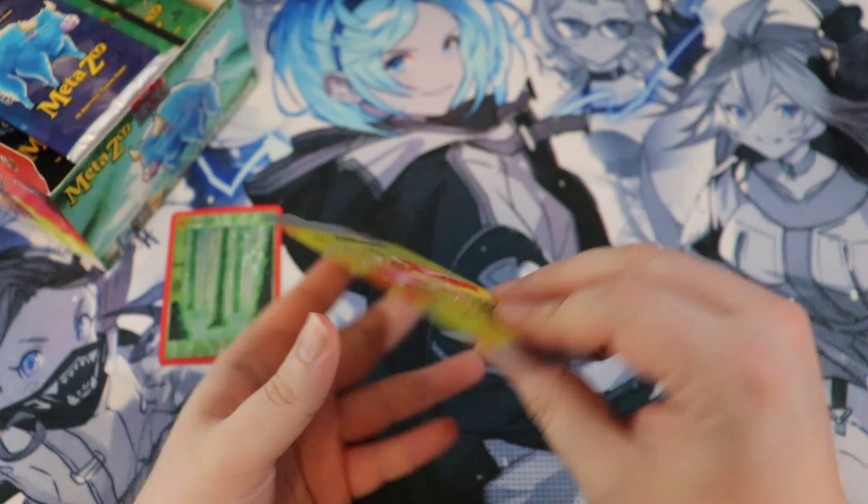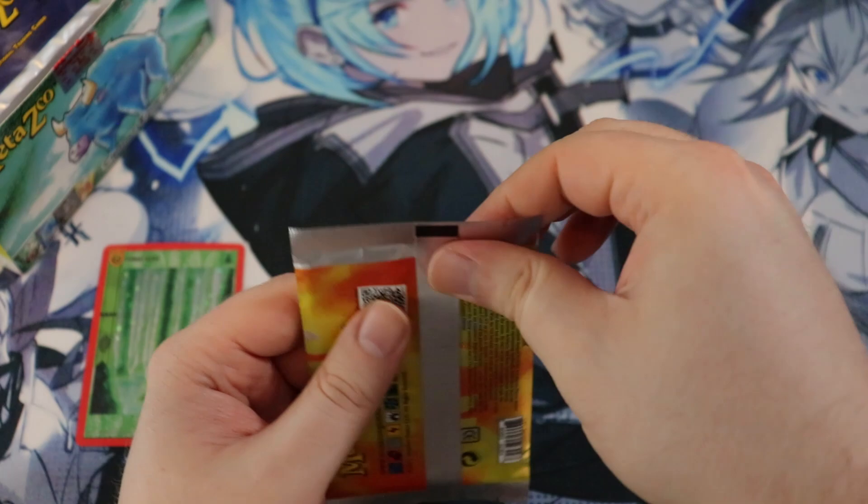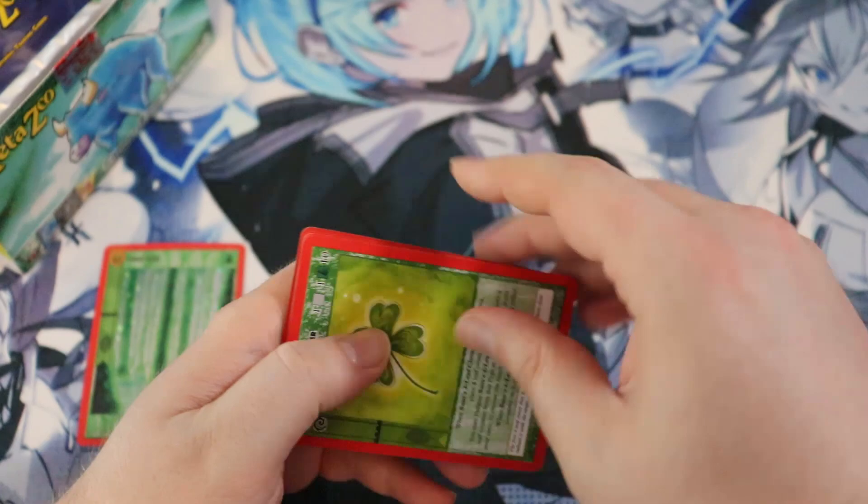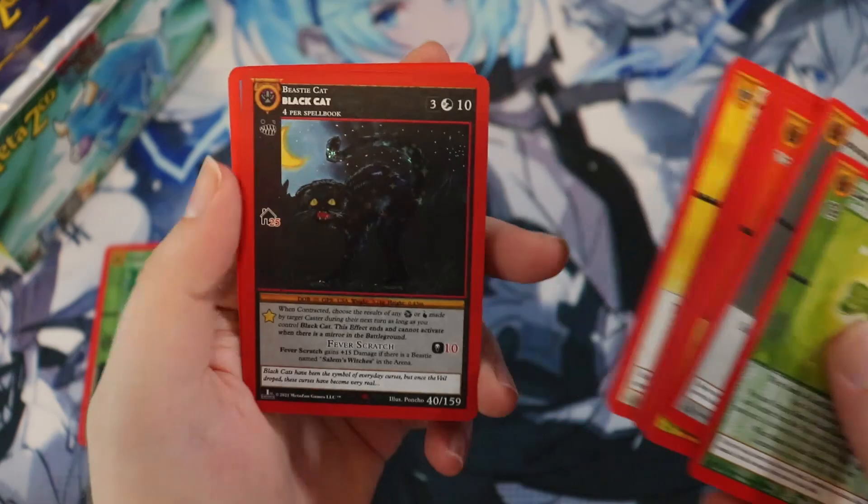The black part on the back makes opening super easy and saves so much headache. First cards: Sam's Four Leaf Clover — bookmarks are always great — and then a black cat. Not the best way to start, but we'll keep going.